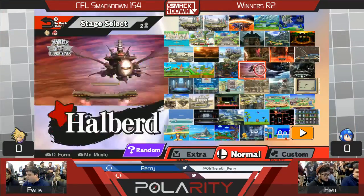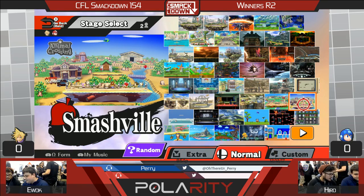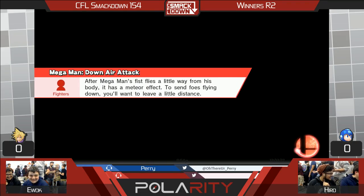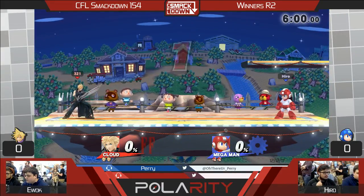I can kind of see Lemons stopping some short approaches and him being just a terror on the ledge, making it scary for Cloud to just recover in general. Approaching horizontally with Cloud is really hard in this matchup. Lemons just stuffs out pretty much — either stuffs or it just clanks and resets neutral.